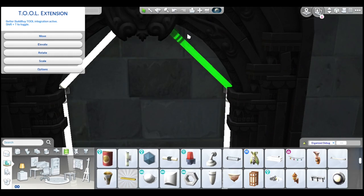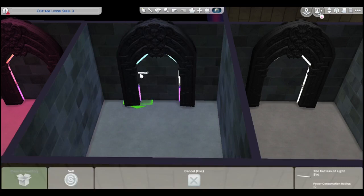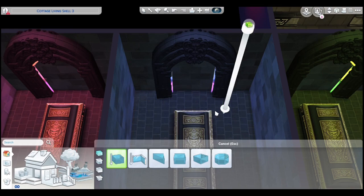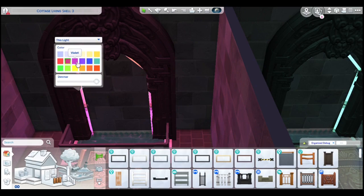Moving on — it's a shame I couldn't curve the arches exactly the way I wanted, but it still looks fine. I'm changing the colors. The gradients didn't look that great so I switch to a more solid color for each room. I wanted to add a fountain but fountains don't work in basements, so I added a pool instead.